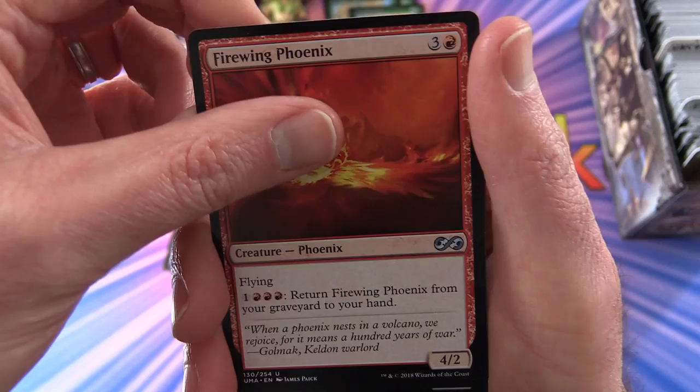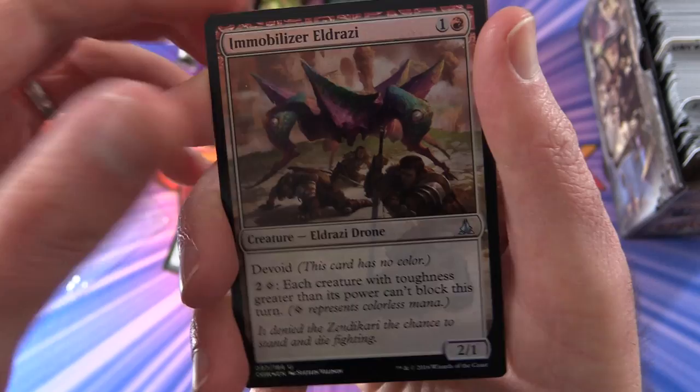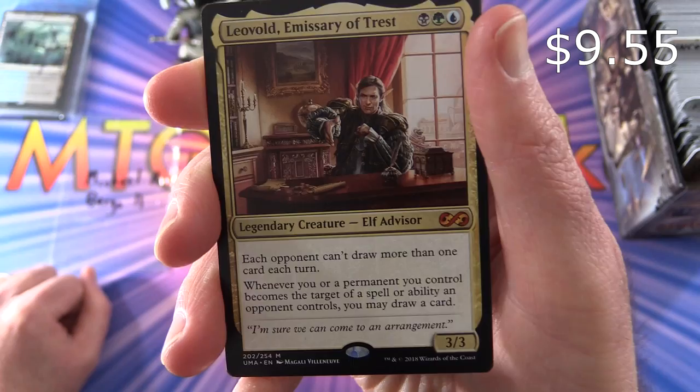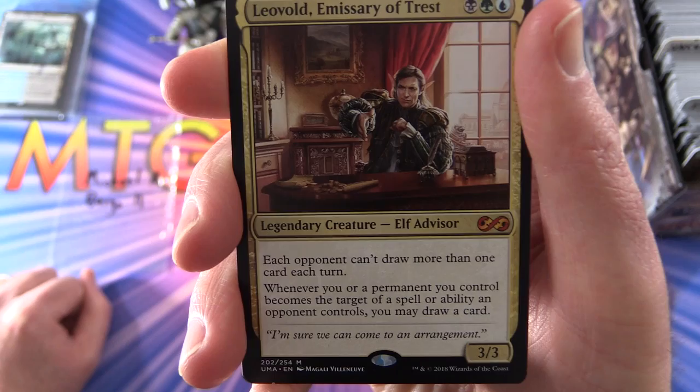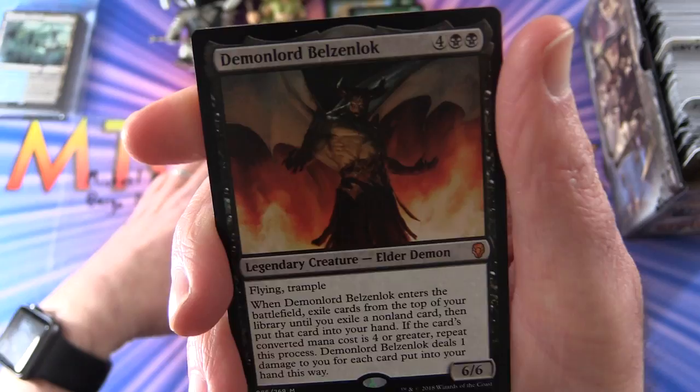Endless Obedience, Firewing Phoenix. The foil is Immobilizer Eldrazi — pretty cool. Who is a fan of the Eldrazi? Leave a note in the comments. And you are doing rather well today, Michael. Leovold, Emissary of Trest — legendary creature elf advisor, mythic, 3/3 for 3 mana. Each opponent can't draw more than one card each turn. Whenever you or a permanent you control becomes the target of a spell or ability an opponent controls, you may draw a card. Excellent pull there.